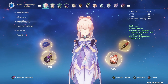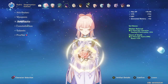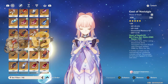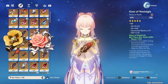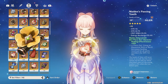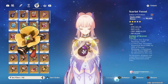As for her artifacts, I am currently running a 2-piece Maiden's Beloved with a 2-piece Heart of Depth. After a lot of testing, this does seem to be her highest damage set while still giving you some utility with higher heals. However, you can also run a 2-piece Tenacity of the Millelith with a 2-piece Heart of Depth, or a 2-piece Tenacity with 2-piece Maiden's Beloved if you are going for a full healer build. Her current best overall support set is definitely the 4-piece Tenacity of the Millelith, because it gives you extra HP while also increasing your teammates' overall damage whenever your skill hits an enemy.